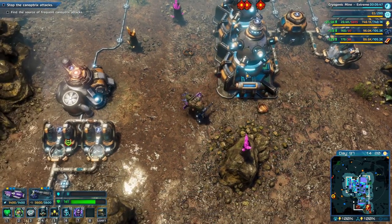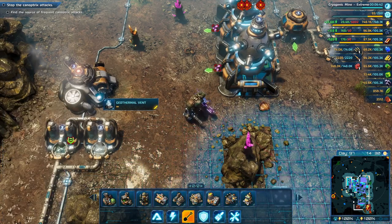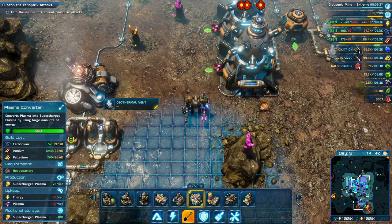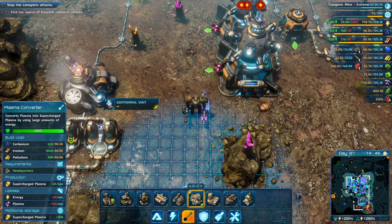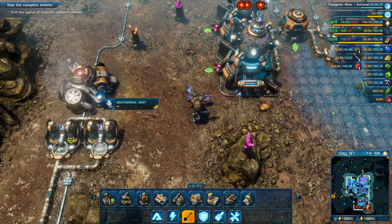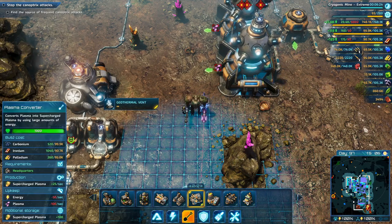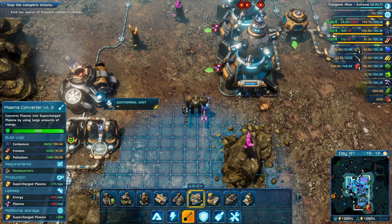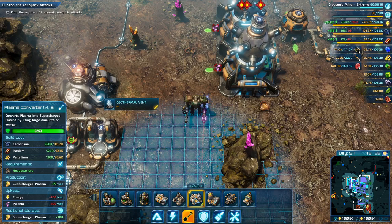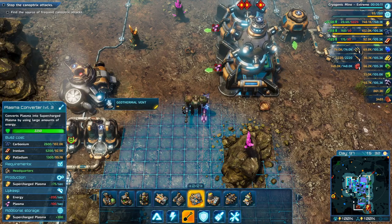These are producing plasma — that's 400 plasma — so we can get these things going. We are losing a lot of titanium right now, so we need a plasma converter. 100 plasma turns into 75 supercharged plasma, but we need four of these.